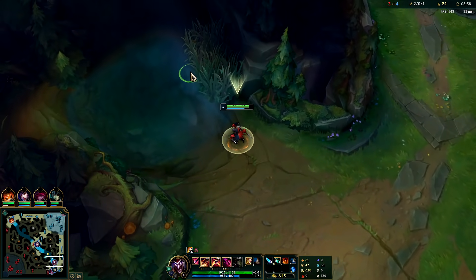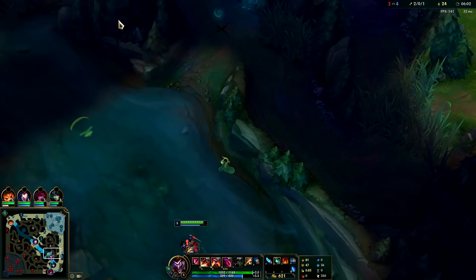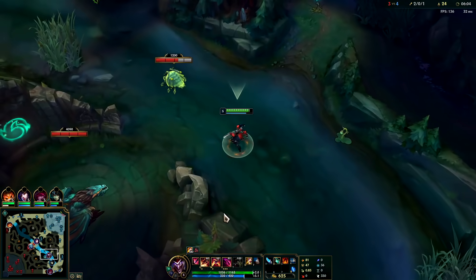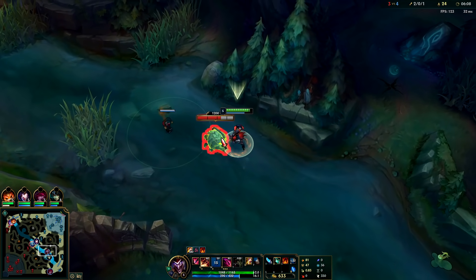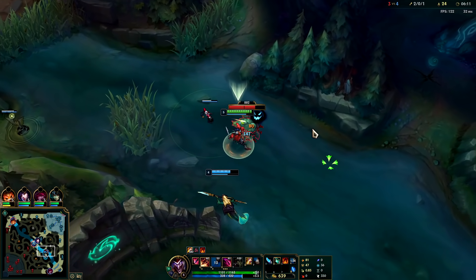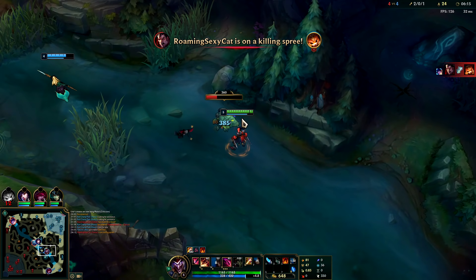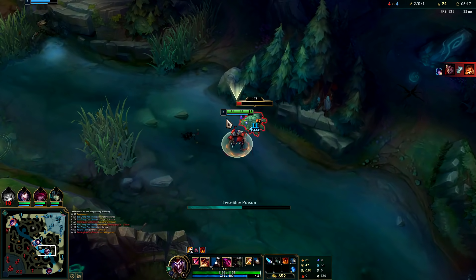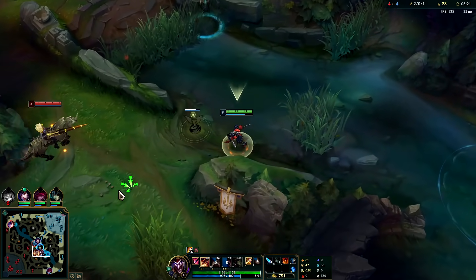Since Shaco has such powerful slows that hold enemies still with his auto attacks, having your two bot laners hit someone sets them up for your E execute quite nicely. I'll get a box down and auto him into it — box is going to tear off the shield. I'm still going to push him towards the box. Box does a lot of damage. Got Scuttle too. Nunu's on top side. You don't typically want to solo dragons on Shaco until you're level six.